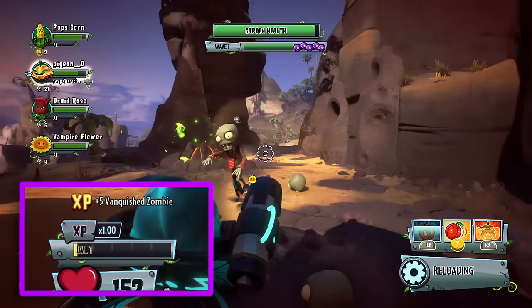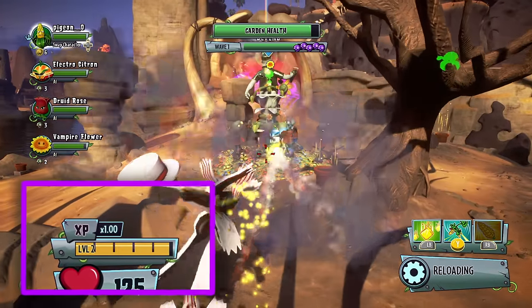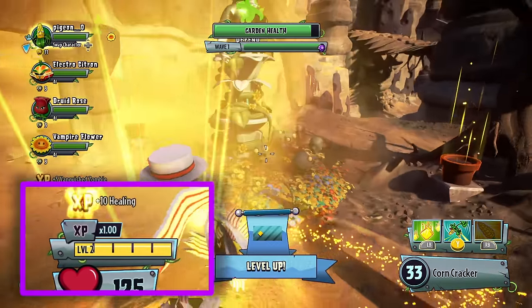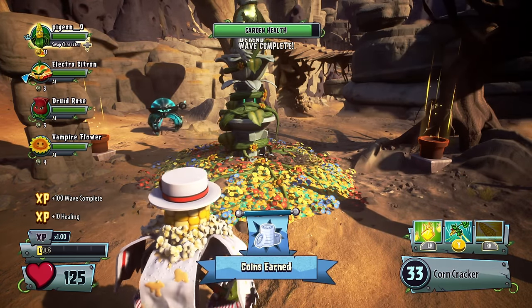All you have to do is hot swap to that character and you'll earn XP while you're playing as that character. You'll also earn coins, which can go towards sticker packs to unlock even more sweet goodies.